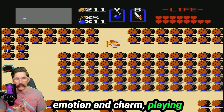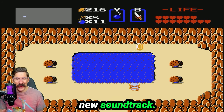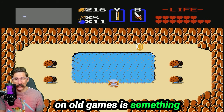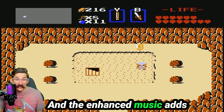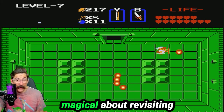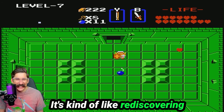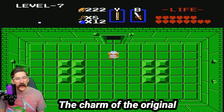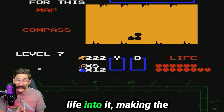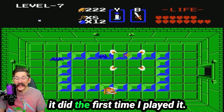When it comes to the emotion and charm, playing this version of The Legend of Zelda was pure joy, especially with the new soundtrack. I'm one of these people that just absolutely loves video game music, so new soundtracks on old games is something that to me is just so cool. The enhanced music adds an emotional layer to the game, making the experience even more immersive. There's something magical about revisiting Hyrule with a new audio experience — it's like rediscovering an old friend with a fresh perspective. The charm of the original game is still there, fully intact, but the updated soundtrack breathes new life into it, making the adventure feel as exciting and emotionally resonant as it did the first time I played it.